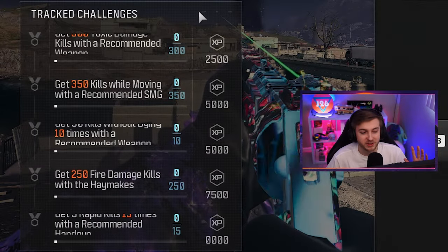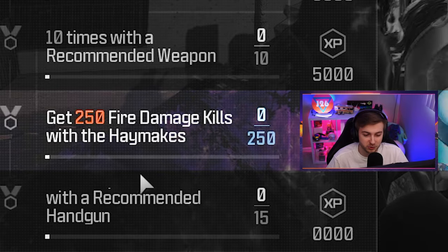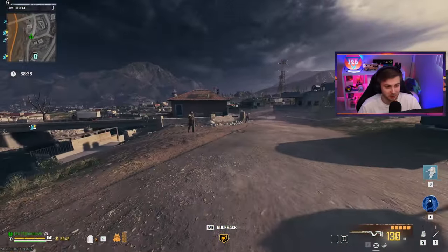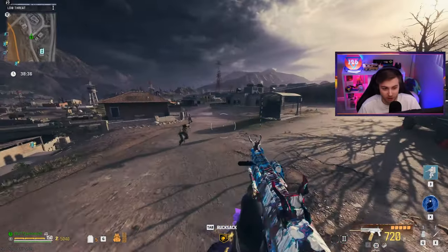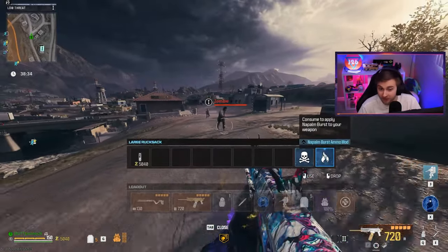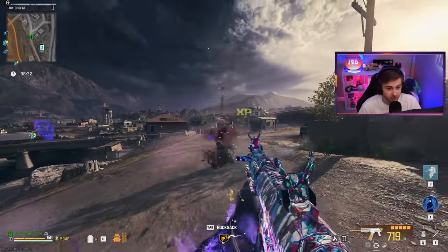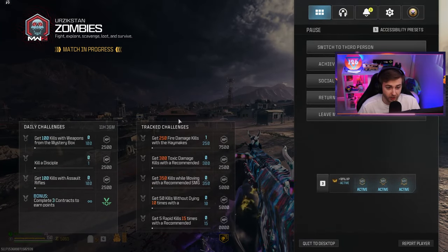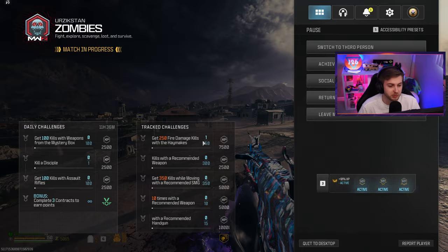I almost completely missed this — it says get 250 fire damage kills with the Haymakes. I'm assuming they mean the Haymaker, but I guess we'll find out if we can actually get some progress towards that challenge. Let's throw on some napalm burst on this. Did that count? Maybe it needs to update. All right, it is counting — it moved spots, made me think it wasn't.